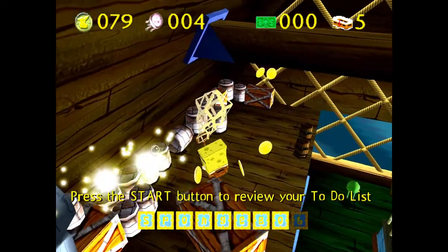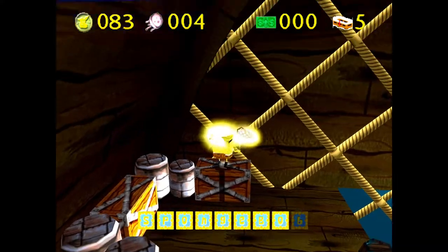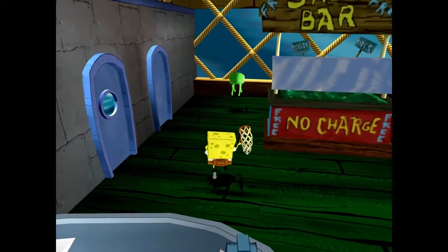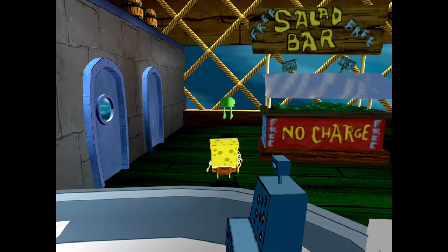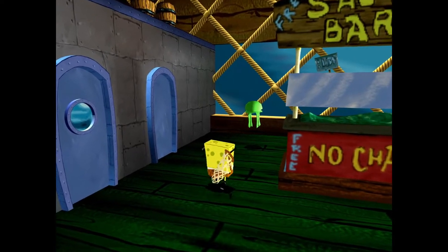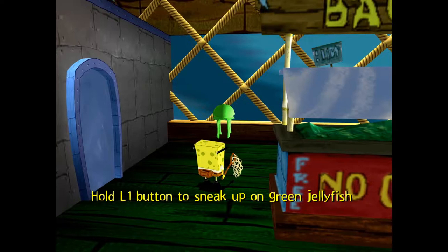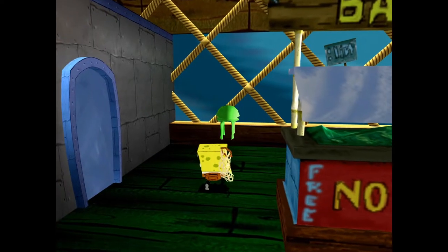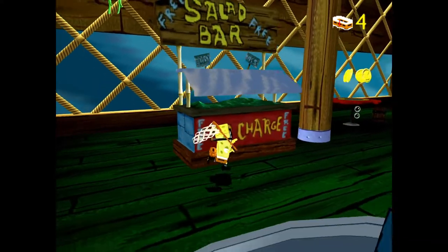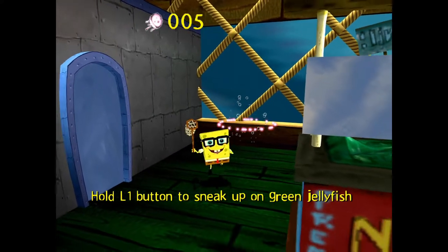Now we need one more jellyfish. There's another feature of the game: if you hit the L1 button, you will sneak. These green jellyfish are basically the only thing that actually uses that as a feature — if you walk up to them too quickly, they will float away. Hold L1 and then walk up and you will... I walked too close because I couldn't tell how deep I was into the screen. Let's try that again — it doesn't fly away, it just goes up. There we go.